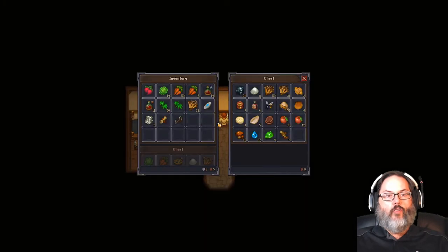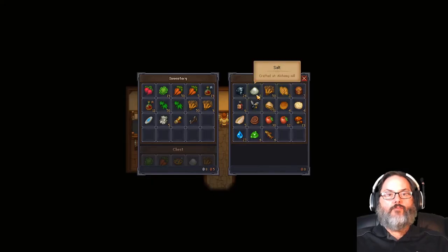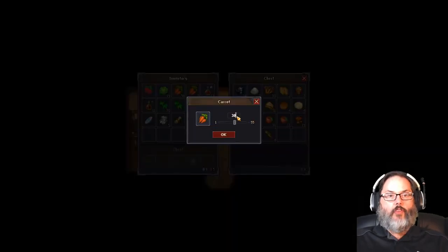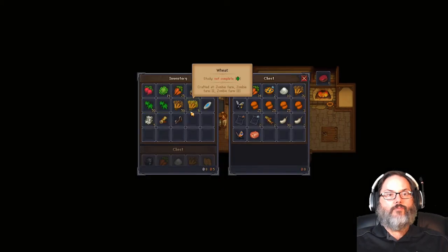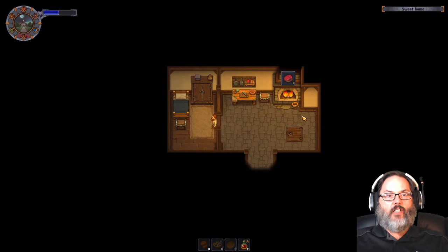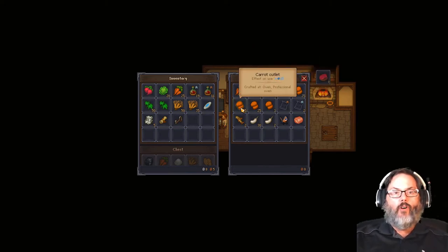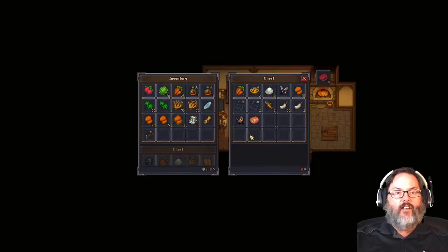We're going to go ahead and cook those. I'm going to take 31 of these and leave 30 of those. I'm going to take everything else and try to sell it. I have a lot — let's take those. I have wheat over here, 50 of it, so let's take this. I'll put 25 back and I think that'll be good.